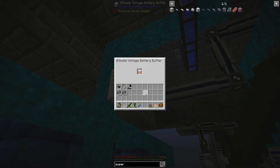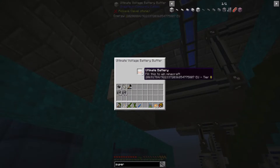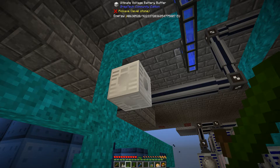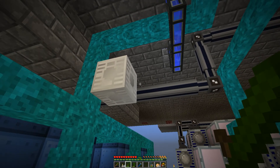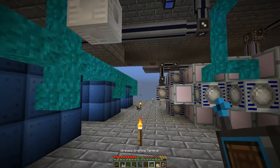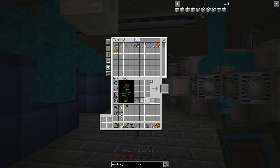This is going to output one amp. If I put this in here it's going to start filling — it's never going to fill up, there's no way with that size of a battery. So this is going to output one amp and transforms it down to ZPM. Let me get a UV transformer.